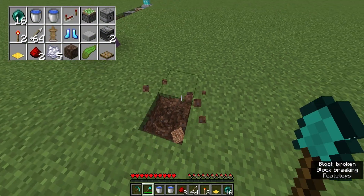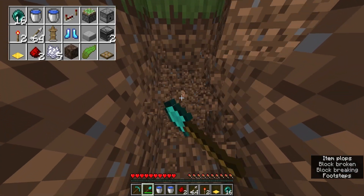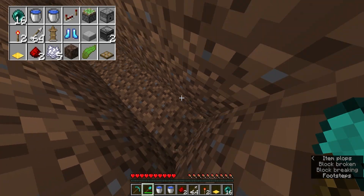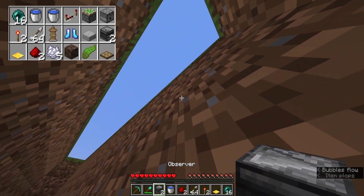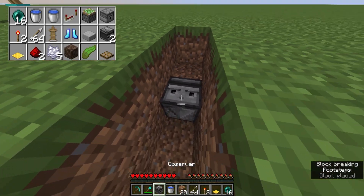We're gonna staircase down here and then dig nine more blocks. Then from the end we're gonna go down one, and this will give us the ability to place down a downwards facing dispenser. You can see the face here.